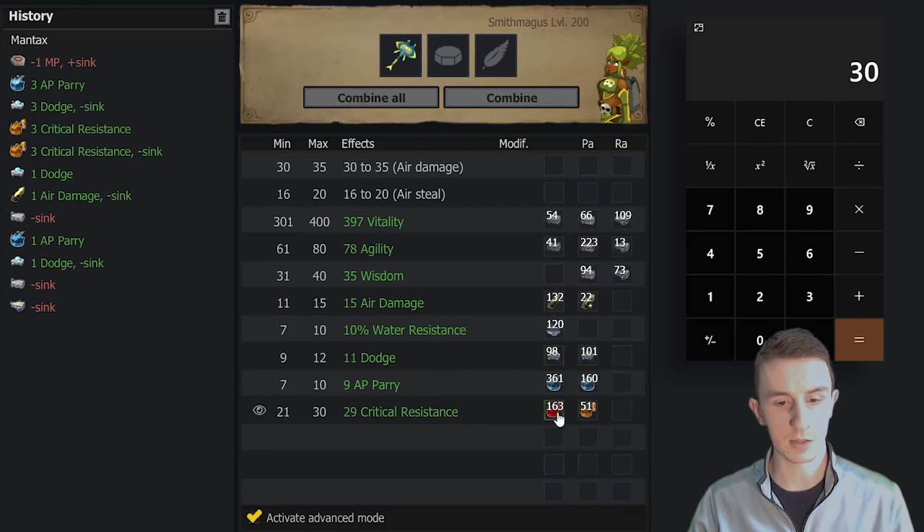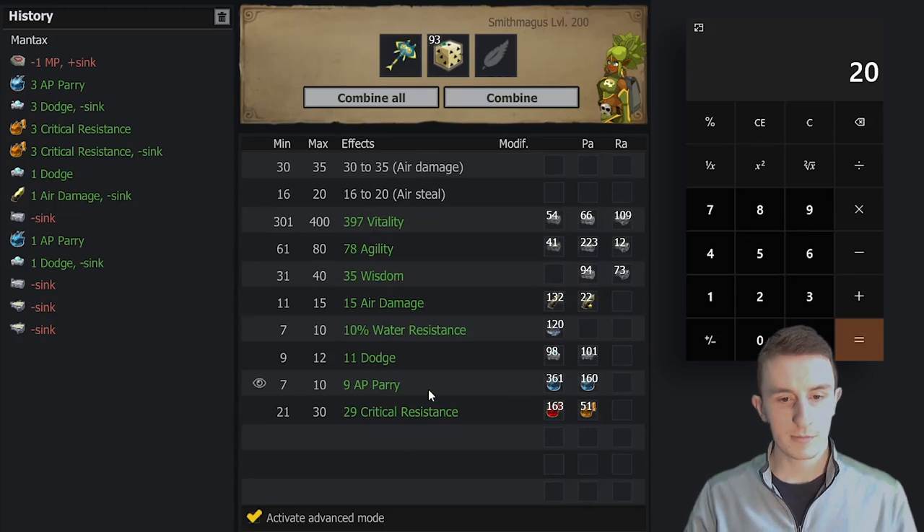I could try to Dodge and then try one Crit Res, or I could raw Agility to Dodge — but if the raw Agility fails it's kind of a waste. I think that's the best route though. Please land — nope. Okay, we have 20 sink now and I'm gonna put it all into a Hunting Weapon. This item's not even that good though. Let's see — it's tough because this isn't a perfect item.